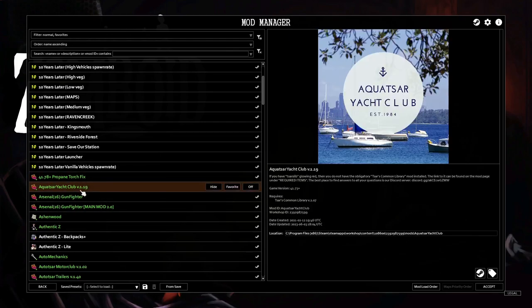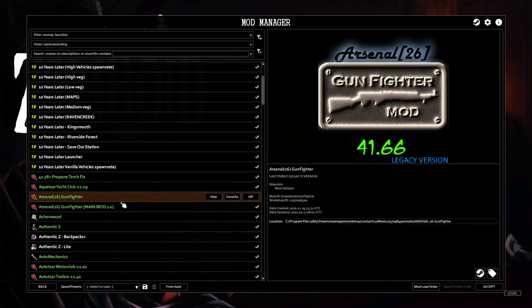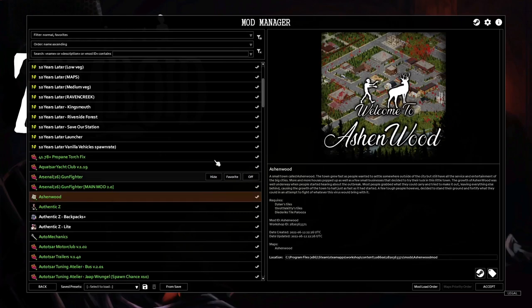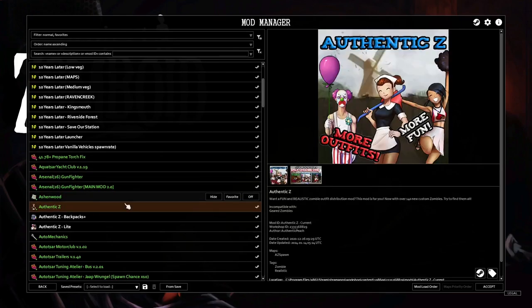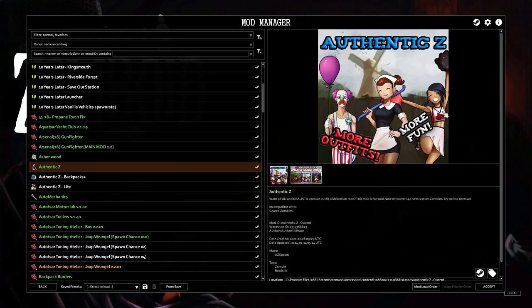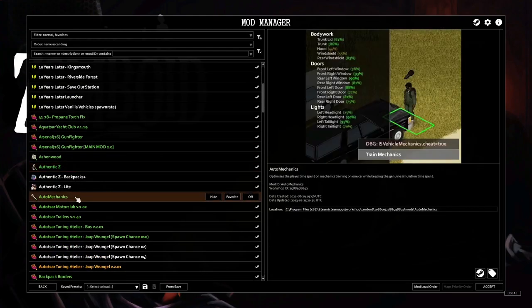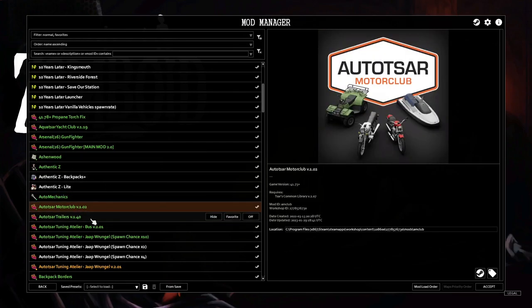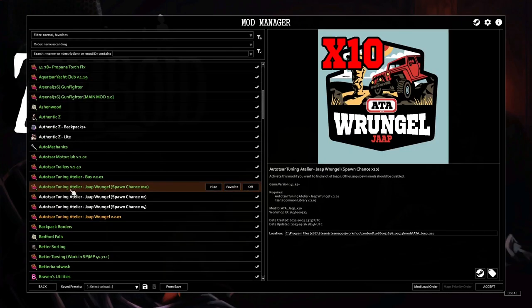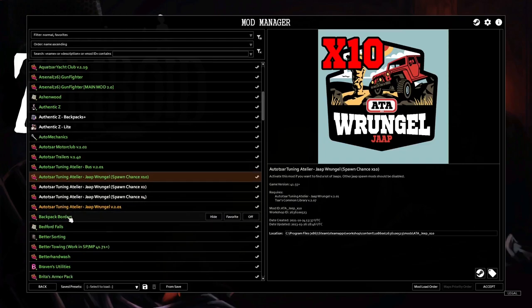We got the Propane Torch Fix — makes it last longer instead of breaking after 4 uses, really nice and handy. Then we got the Yacht Club so we can have boats on water, obviously the gun mods and the gunfighter mod, then Ashwood — a little city and town. Authentic Z is a really good mod that adds a bunch of different clothing for the zombies. Auto mechanic, Motor Club, trailers, buses, and Jeeps all from Autostar.